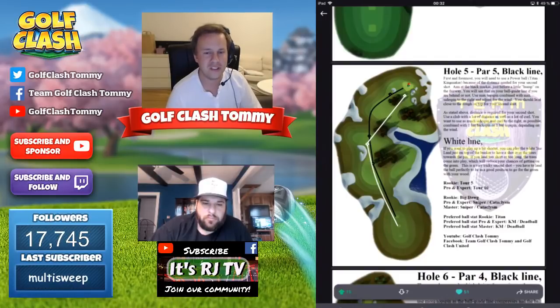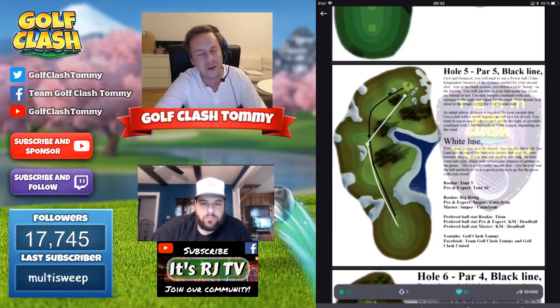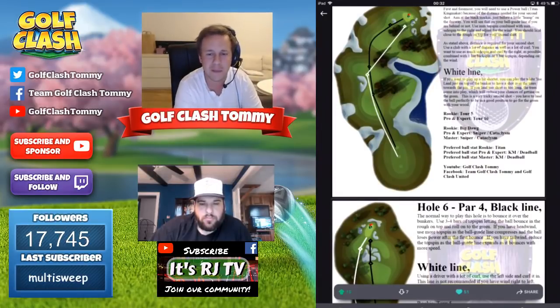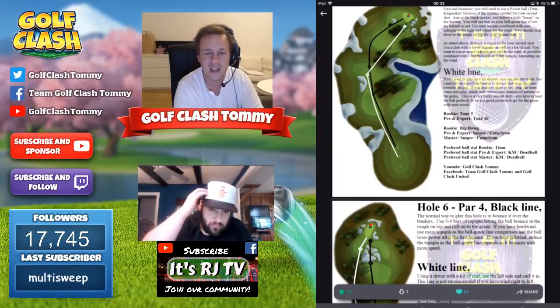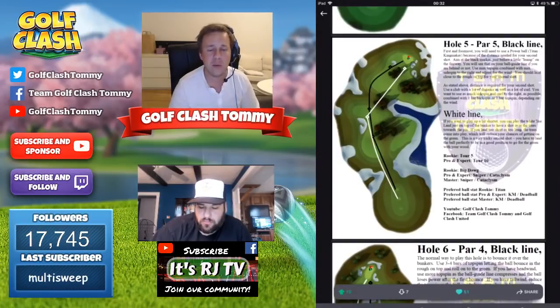Don't overuse the backspin or topspin depending on your wind. If you go short, play over the trees to get it to the green. Use a power four ball — a dead ball, kingmaker, or titan — especially from second tee. From master tee with tailwind you could go full blast down the middle and try for green in one, but that won't likely be an option. Still the same play otherwise, but you might want a power four ball if playing in master.